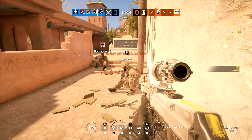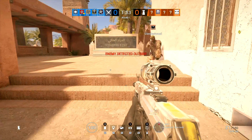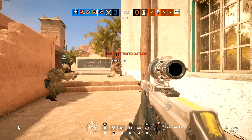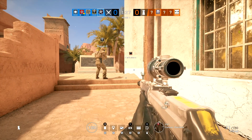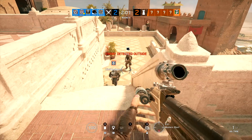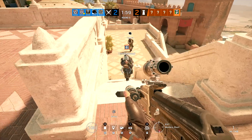You do also have to be careful not to be too close yourself because it will also affect the user. Now while the gadget itself doesn't actually cause any physical damage to any operators, if you imagine you're anchoring in a defensive position, knocking you over like this is going to put you at a big disadvantage.